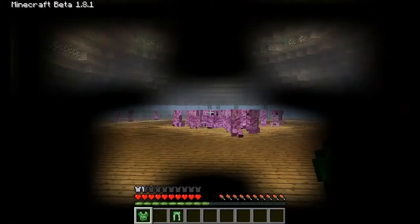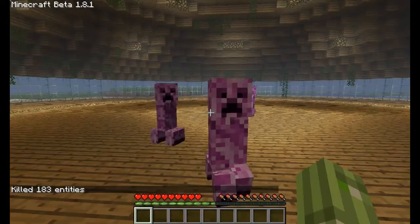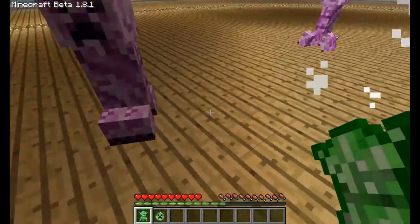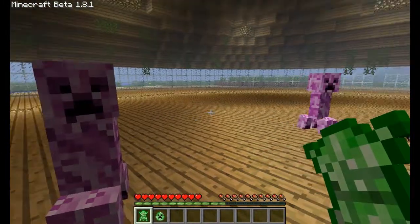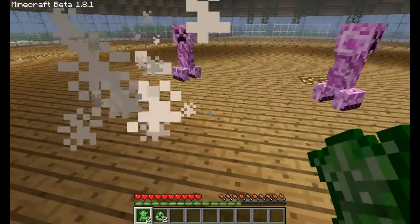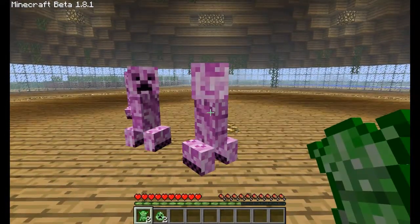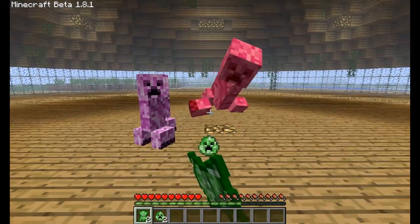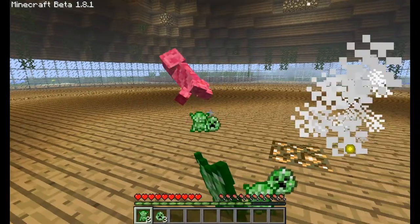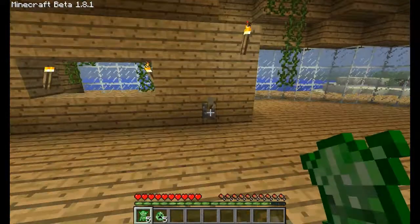Hello and welcome to another mod showcase. This is the female creepers mod. When you kill these creepers they can drop creeper skin — they definitely drop a creeper egg. When they drop creeper skin it's between 0 and 5, so sometimes you get nothing.